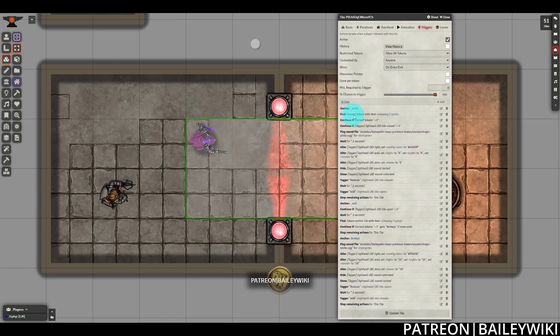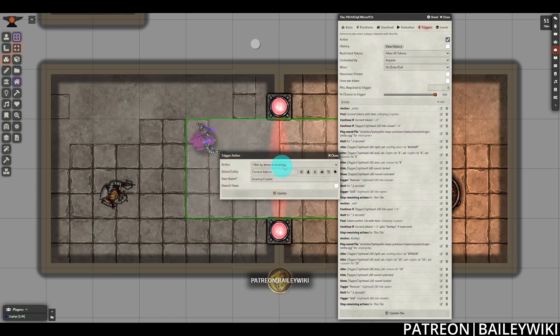We're going to take a look at the enter section. The first thing we're going to do in both of these blocks is check for tokens that have the correct item. You'll notice this is filtered by items in inventory, and we're selecting our current tokens. It's really important to note that this is by item name — it doesn't matter what type of item this is, it can be a loot item, a sword, a suit of armor, anything. It also doesn't matter what system this is from, because almost every system uses names for their items. So this will work across a wide variety of systems, making it a really robust and easily modifiable feature.